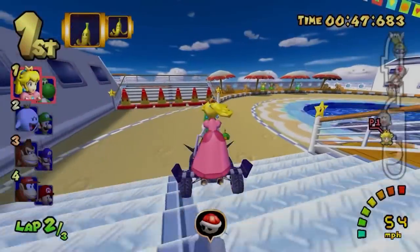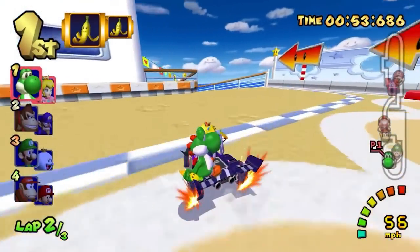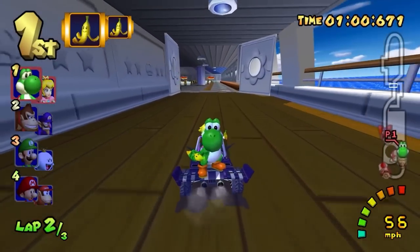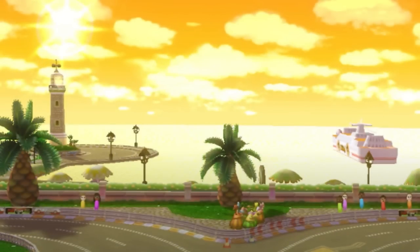Piantas can also be spotted within the cruiser, joyfully waving at the players. Another really cool nod about this track is the fact it can be seen in other tracks throughout the Mario Kart series — more specifically in Double Dash's Peach Beach, Yoshi's Circuit, Mario Kart Wii's Daisy Circuit, and even Mario Kart Arcade's Mario Beach.